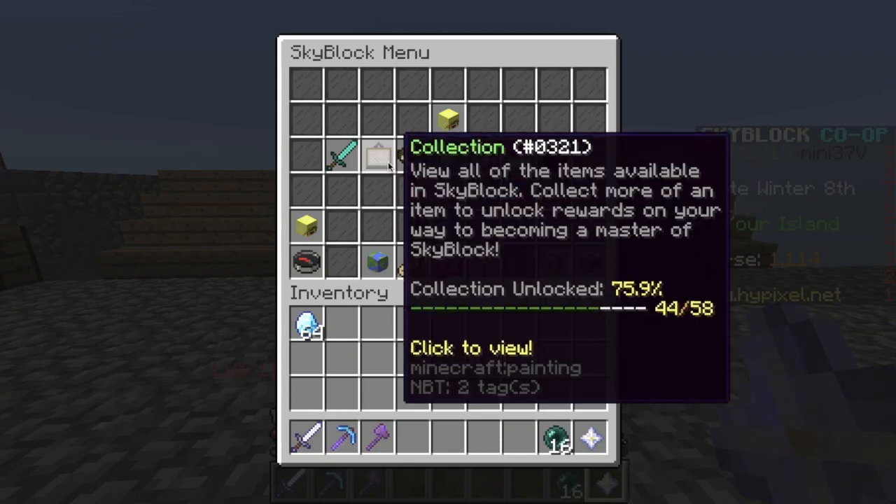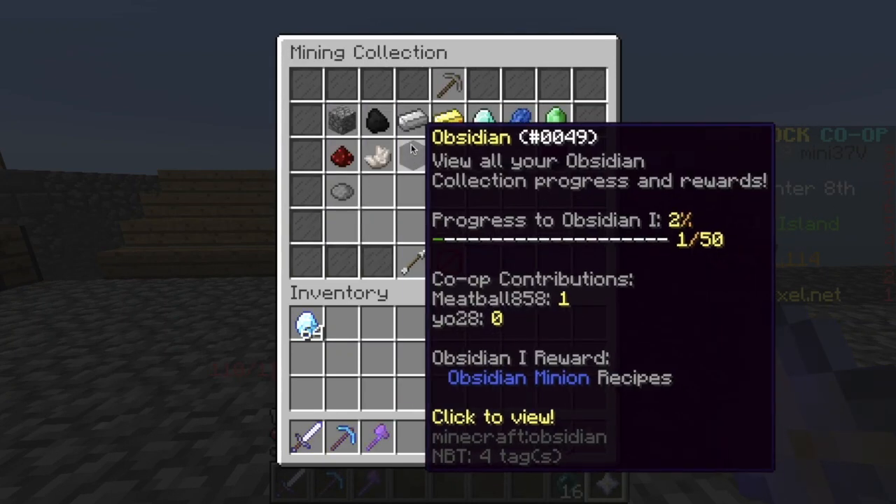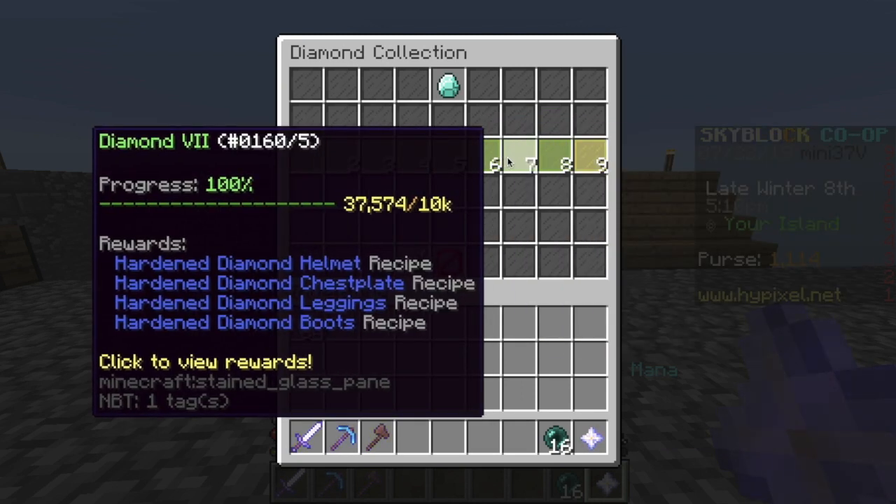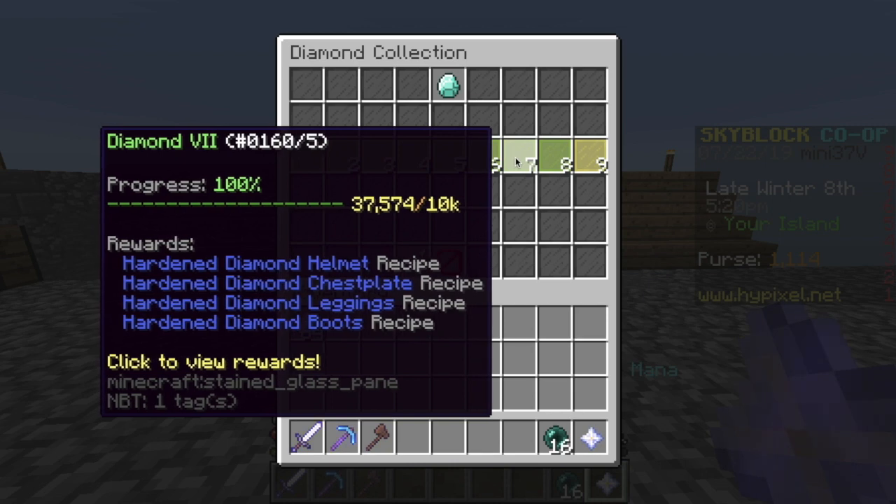To unlock diamond armor, go to your collection page, then go to mining, then diamonds. You need diamond level 7 and you need 10,000 diamonds.